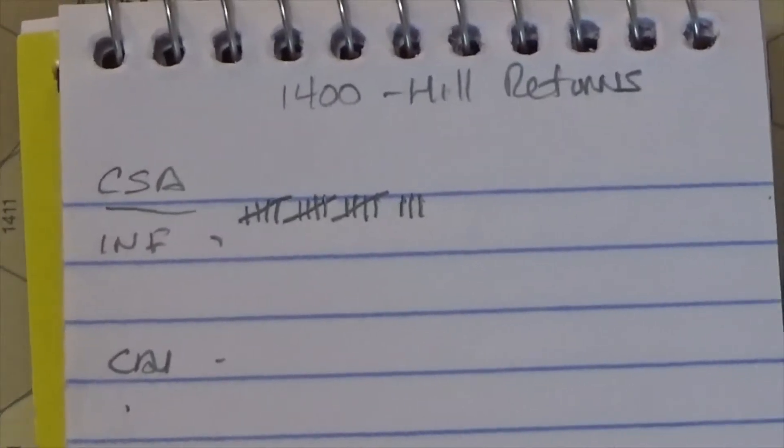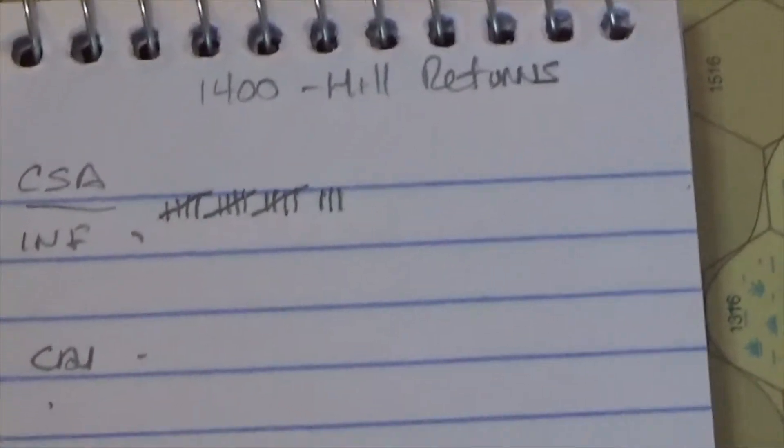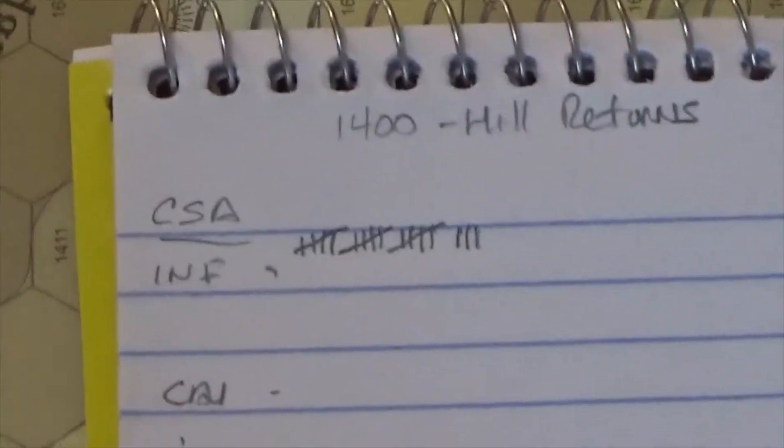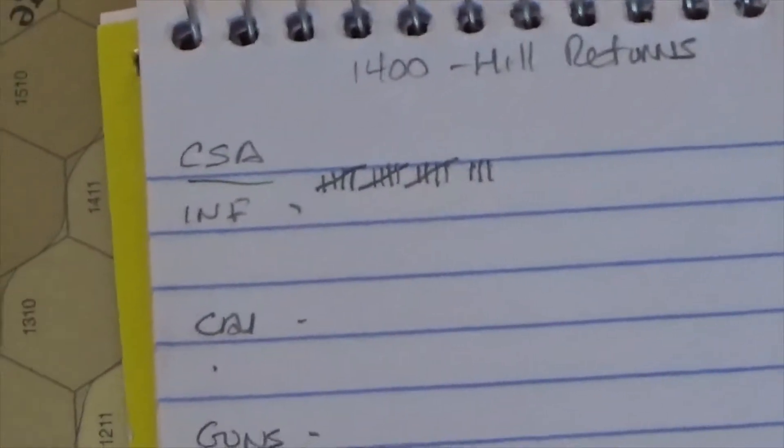The Confederates — let's see, 15, 16, 17, 18 — so cut in half, there's 900 casualties. I think it's 50 per strength point, so that's 900 casualties right there. And that's pretty much all Heth.